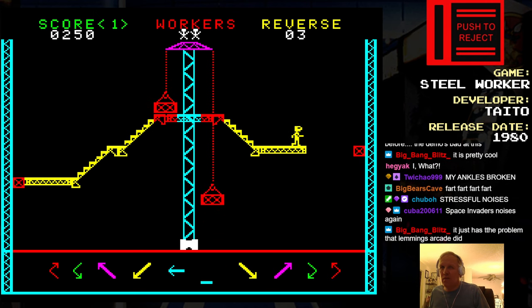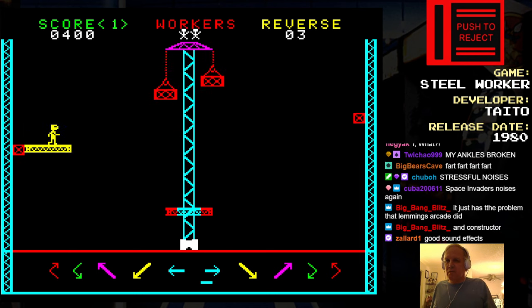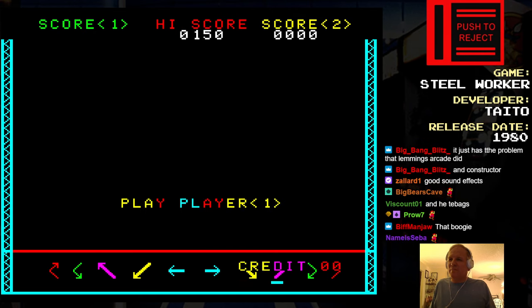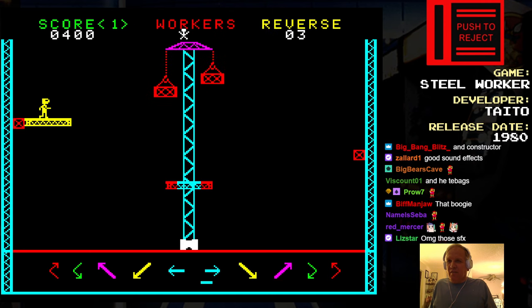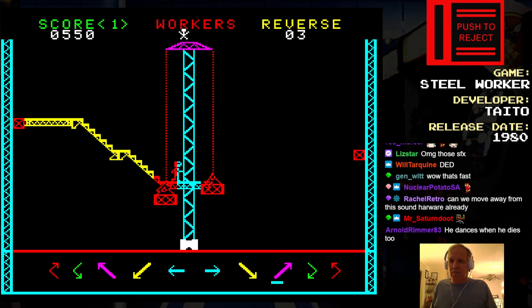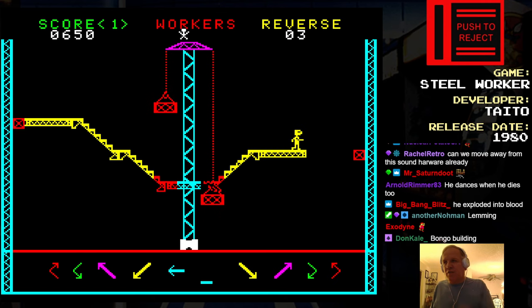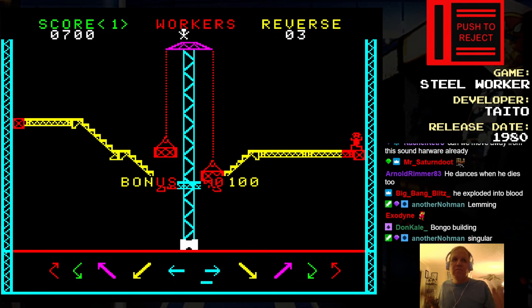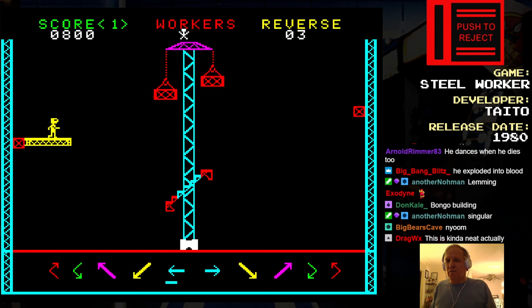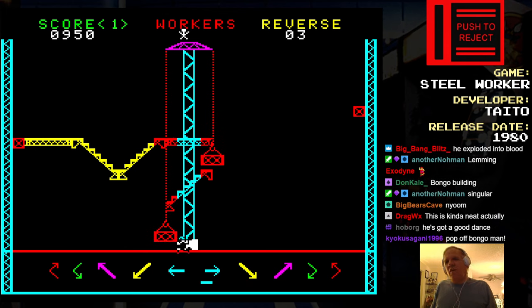There we go. He's doing the bongo dance! Same player again. Oh god. Space Invaders noises. The stage changed! Okay, so if he runs into the elevator, I think he dies. After you make the selection, you can't change it until he gets to the next thing. Wait, I thought I had four workers, not... three. Shit.